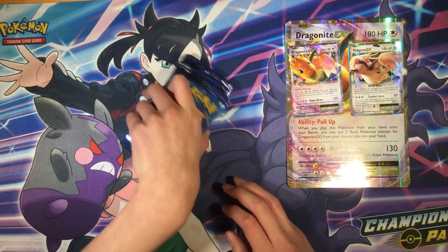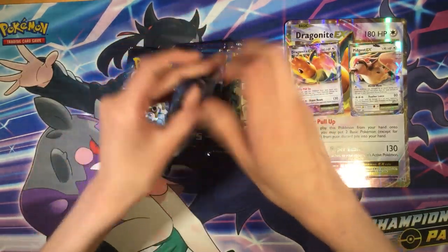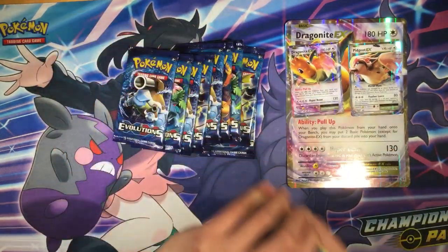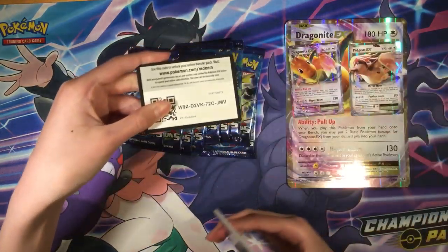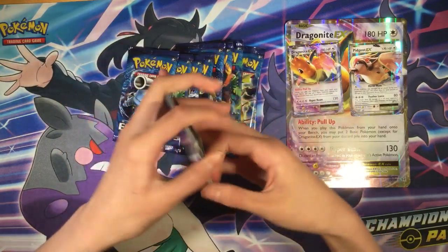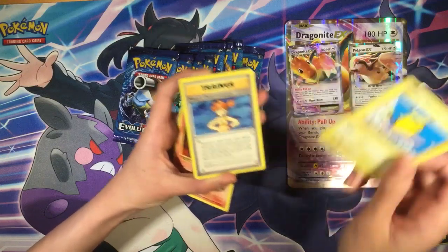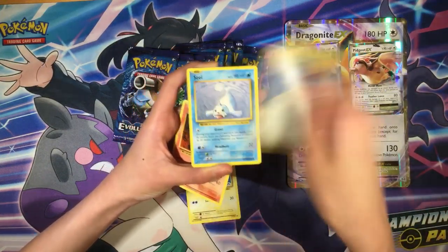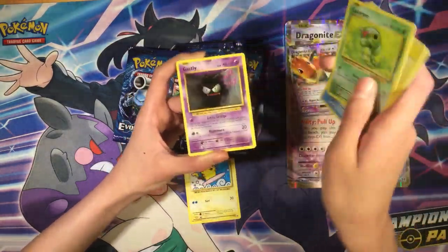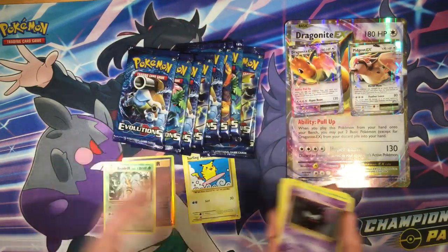Let's open up the ten booster packs of Evolution. Pack one: Magmar, Surfing Pikachu Secret Rare, Misty's Determination, Seal, Magikarp, Electric Energy, Caterpie, Gastly, Beedrill — holographic, I mean regular rare.